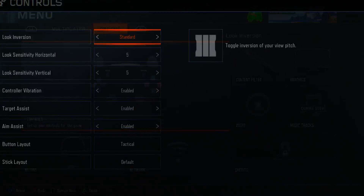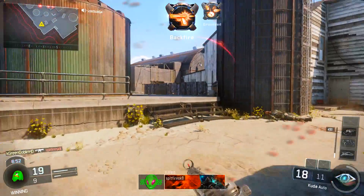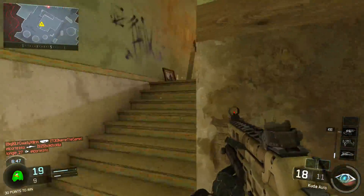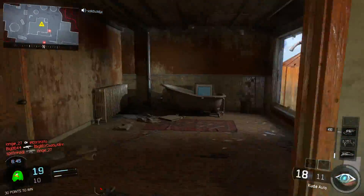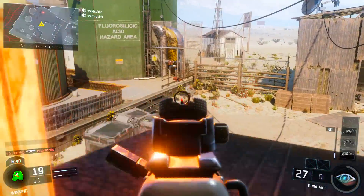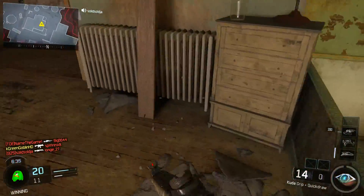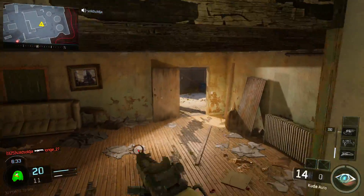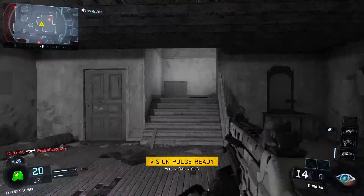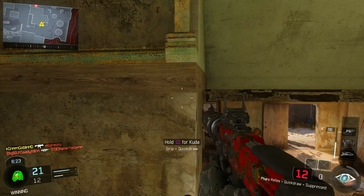I'll show you how to change your sensitivity here in a private match. Go into your options and you'll see vertical and horizontal sliders you can change right there. To find the right sensitivity, go into combat training or bot games and keep going up until you reach a sensitivity that feels uncomfortable, then bring it down one — that's your sweet spot. Five and five has worked well for me; I've never been a high-sensitivity player.